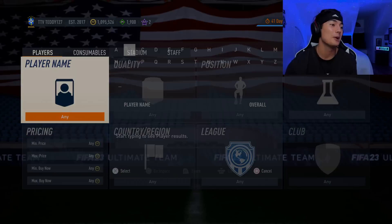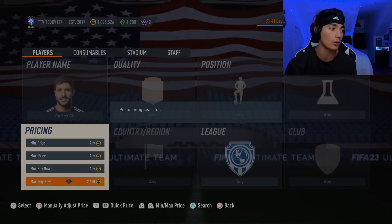They'll list them up for 2K, list them up for 1K. They pop up really cheap all the time. The cards that do really well popping up cheaply are some of the gold commons.